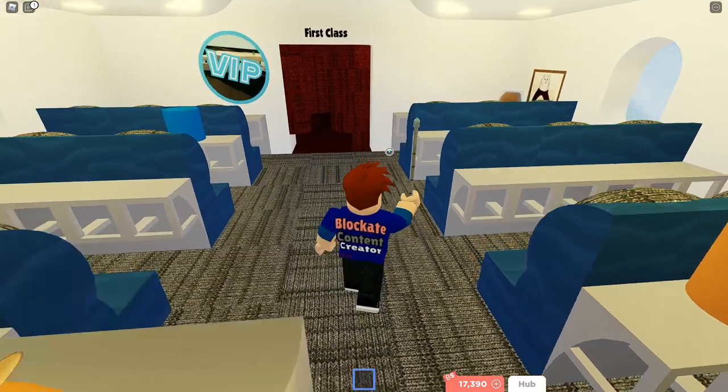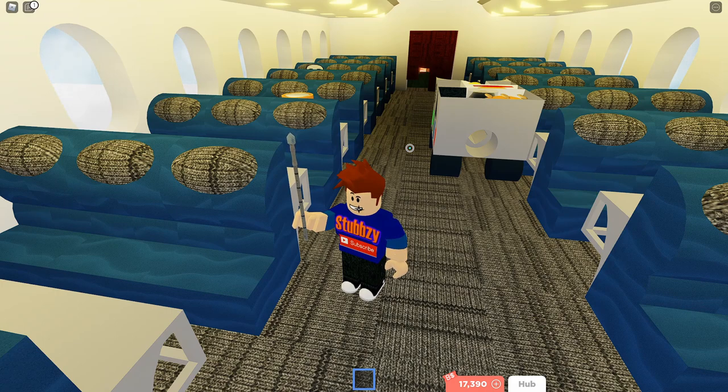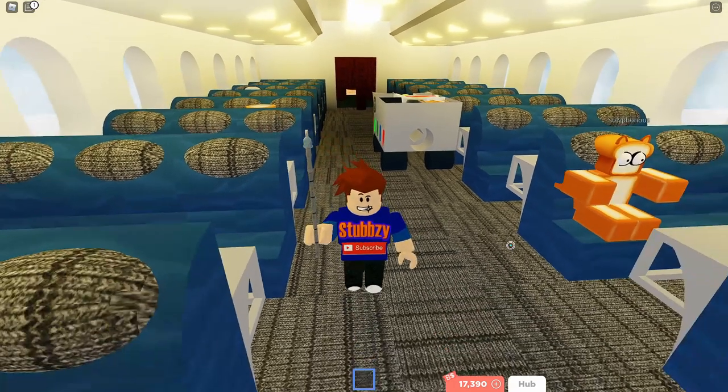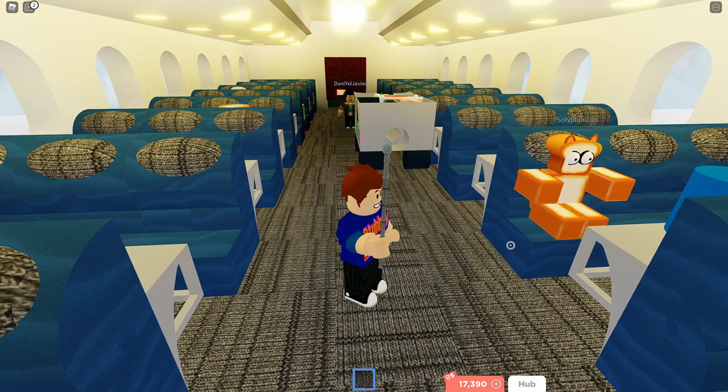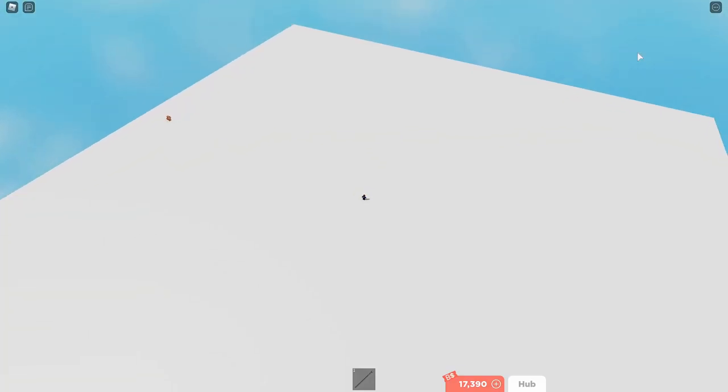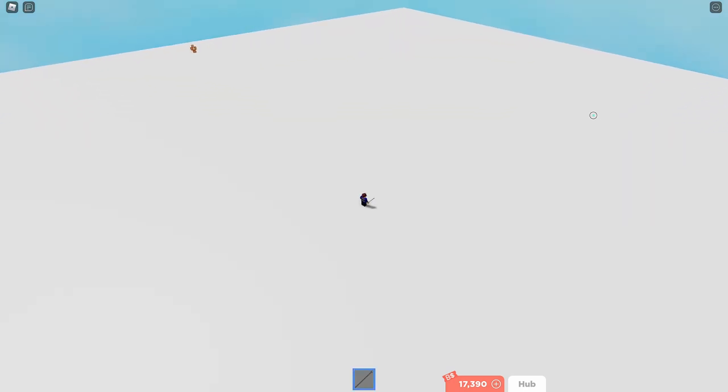There are two bugs I know about — there might be more, but here are the two I know. The first one is that when something is stone, if you leave the game or get hobbed, the stone will stay there and won't revert back to its normal material or color. The second bug is that this gear has a radius — a really big space but with a limit. If someone else uses this staff and the two radiuses overlap, the stone gets glitched and the blocks won't go back to normal. So be careful that no one's using this gear right by you.